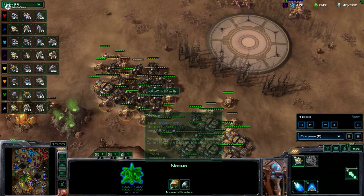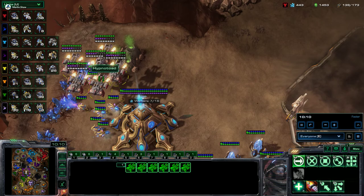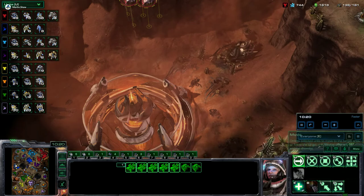Do they see it? Yeah, they see it — oh no, they're leaving. We see you jumping. This would do a lot of damage. There is a huge Doom Drop coming in. Is he going to land here with that PF? No, he's going to continue on. I think Merlin's going to get pretty much cremated here. Let's go to his view — oh, he's just up there, not even looking at it.